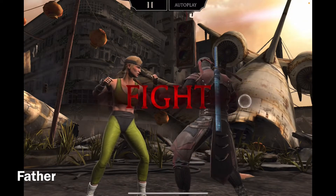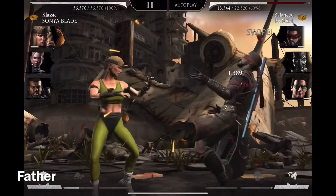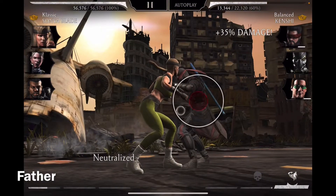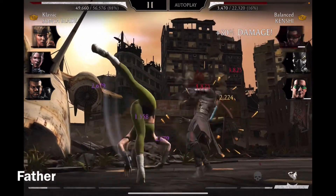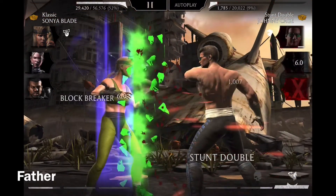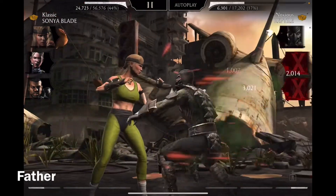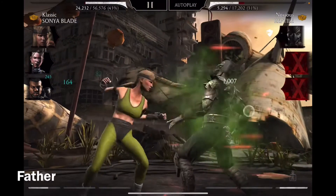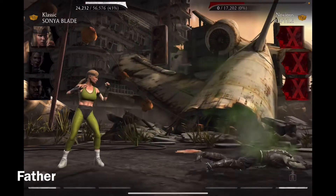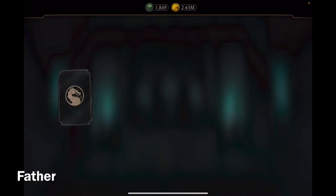Taking off the autoplay — I'm going to do this on my own. I really like using her first special; it just weakens them quicker. I got power drained, but that was pretty quick actually. 3,100 coins.